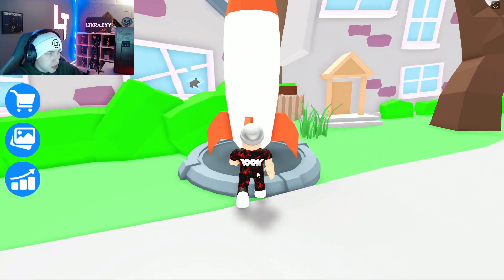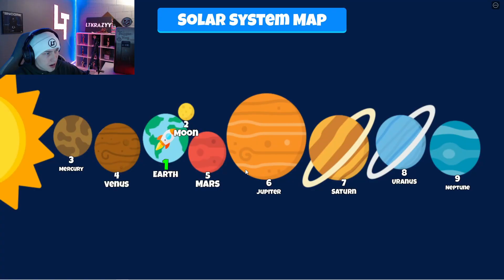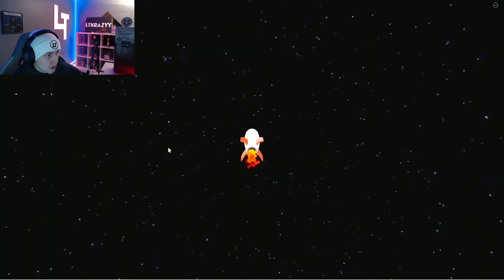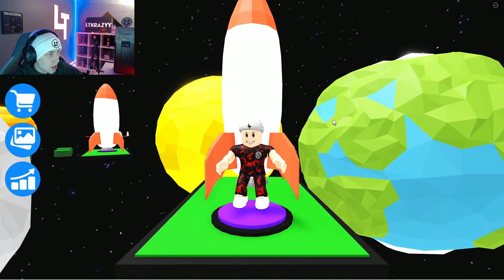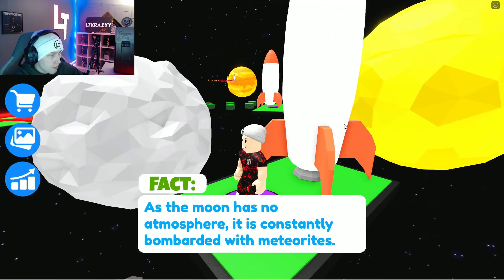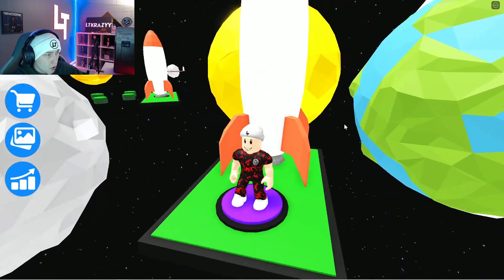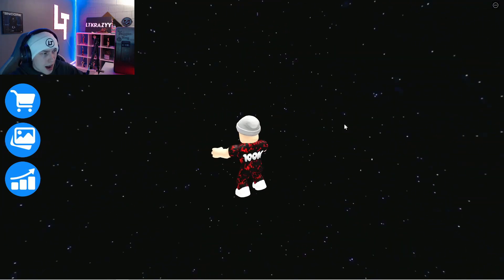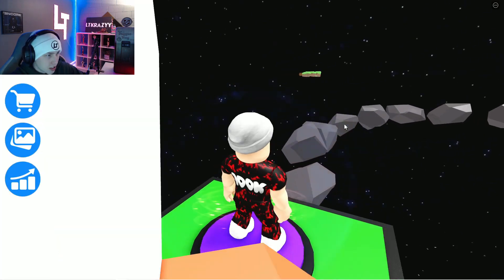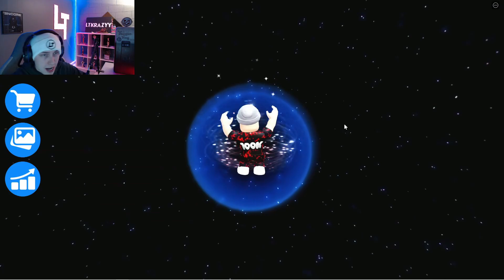No way, guys — we got someone else in this game right now. Another dude actually joined. So there's three of us now in the entire world playing Solar System Adventure. We got a scientist here. Before we start talking, let's put on some sound in case there is volume in this game. We just got some random text. 'The planets in the solar system have aligned so that it's possible to reach them all with a single rocket.' Okay, so we are going to space — kind of figured, because that's what the title of the game is.